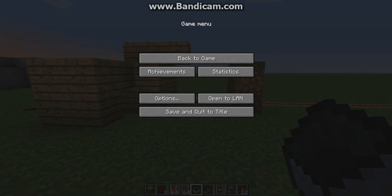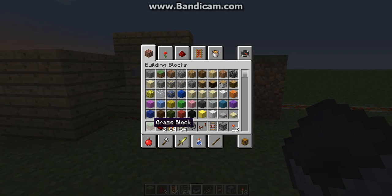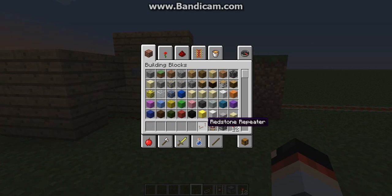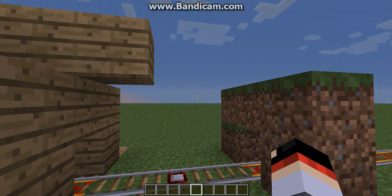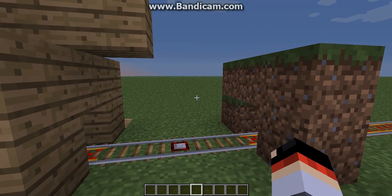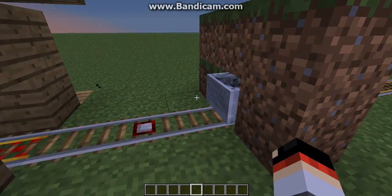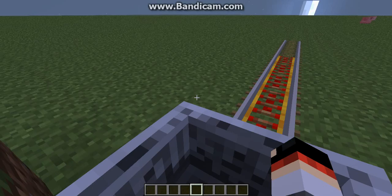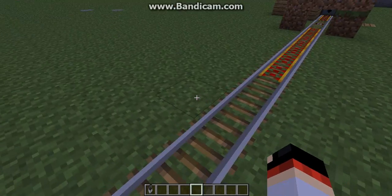Hey guys, welcome back — this is Demo G here, and I have this really cool mine cart system that I made, a mine cart rail thing. You can put a comment below if you want me to put a tutorial on how to make this. Basically just press the button, the mine cart rolls out, you hop in, and then off you go anywhere you want. It's a really cool thing.